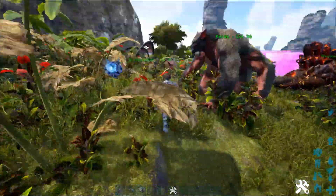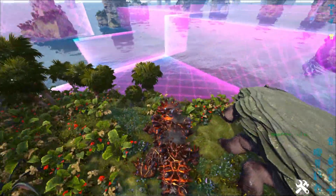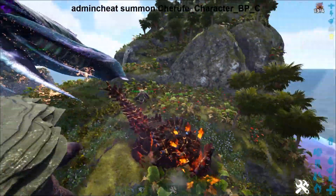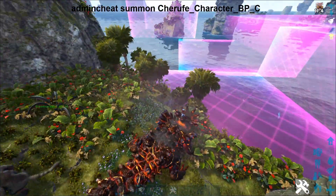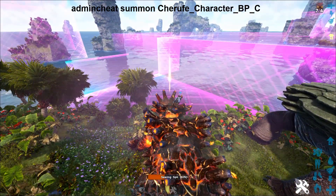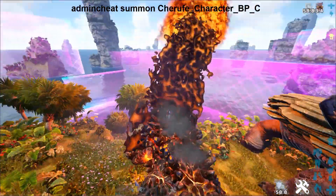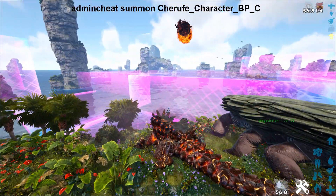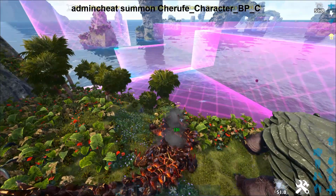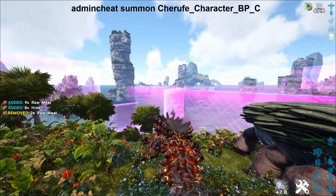The Magmasaur is next up on our list — this thing is a monster. Its spacebar attack will put things out — it basically burns anyone that comes close to you, which is kind of cool. You can charge up a searing spit attack which is super OP, and he launches it a long ways — it's almost like an artillery strike. He's also got his normal bite that shreds pretty much everything. I'll go ahead and leave the spawn code up on screen for you.